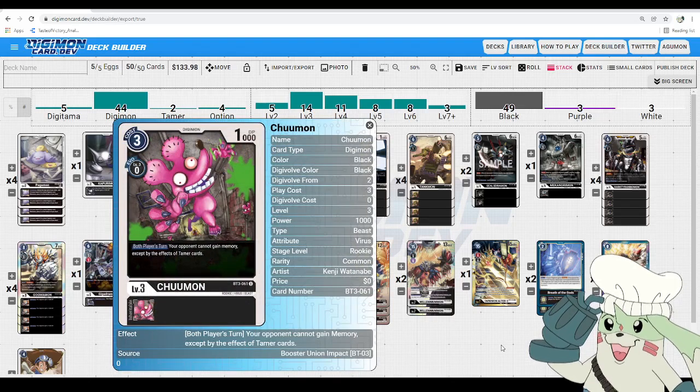Next we got Chumon. It is 3 to play, 0 to Digivolve into at 1,000 DP, so it's pretty easy to pop. Both players' turns: your opponent cannot gain memory except by the effect of Tamer cards. Chumon is great in this meta because you have stuff running around like Hammer Spark — and soon enough, when starter decks with memory boosts are introduced, it blocks those. This also blocks any Blinding Ray shenanigans from yellow. In a color that's a lot slower, like black, I like running three of it. A lot of other colors run it at two, but I think black has space for three.